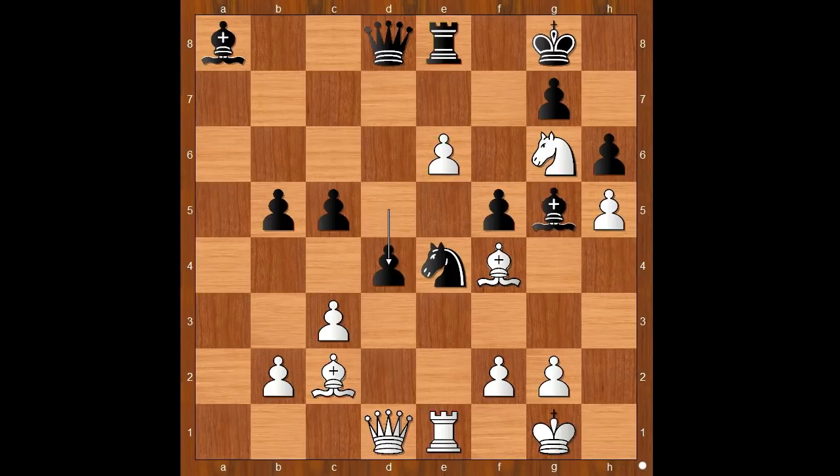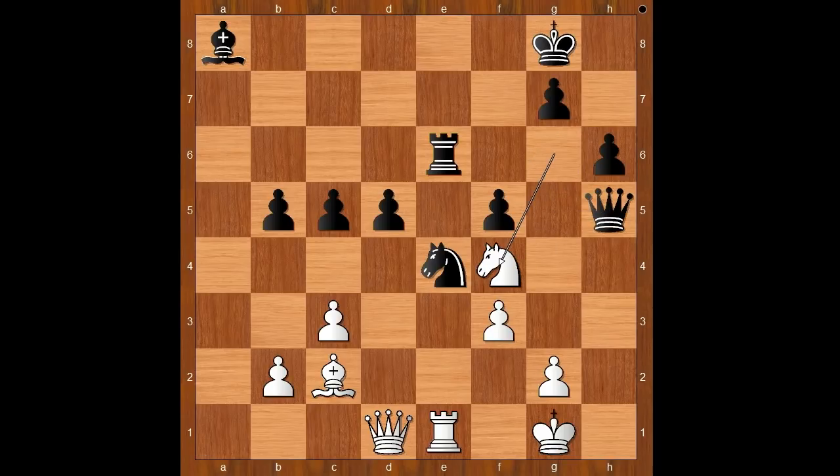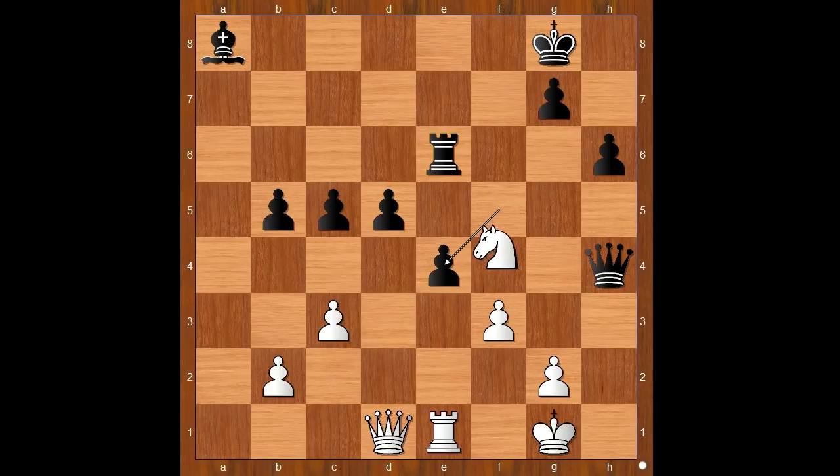Let's take it back. What's wrong with taking the pawn with the rook? If rook takes on e6, one line goes like this: bishop takes bishop, queen takes bishop, f3, queen takes on h5, knight to f4, queen to h4, bishop takes knight, f takes on e4, knight takes rook - and white stands better.